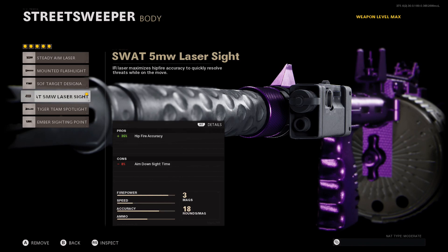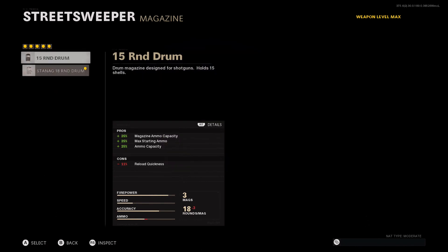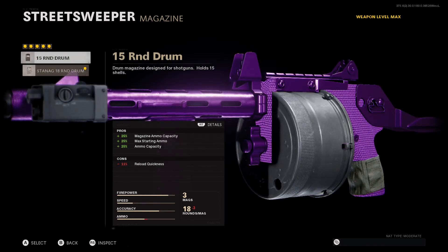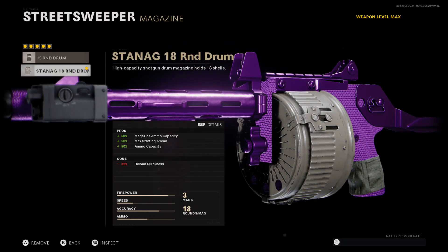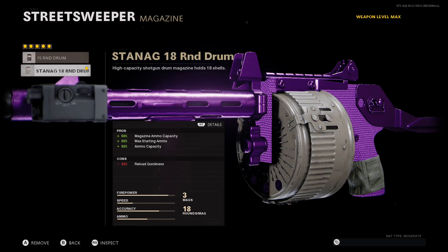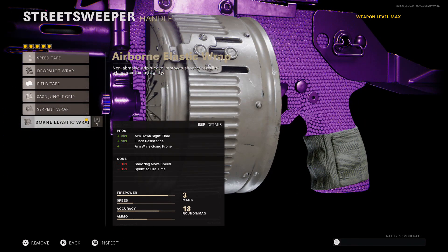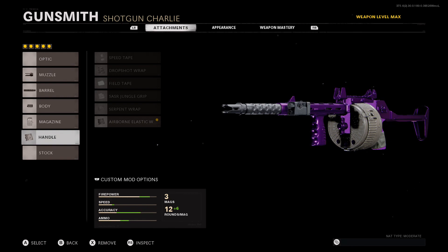I went with the SWAT 5 milliwatt laser sight for hip-fire accuracy — that's something really good about this shotgun, the hip-fire accuracy is excellent. For the magazine, I went with the Stanag 18-round drum; that should be pretty obvious — it's more ammo. Even though it takes a little bit longer to reload, both options have a pretty slow reload, so you can choose between the two. I personally thought it was better to have the extra free ammo, though as you tier up the rounds get larger anyway.